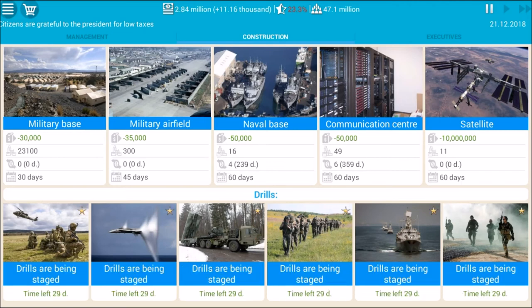Since we've done the drills and built the naval and communication centers, our income has dropped to just slightly above 11,000, which isn't great. But our popularity will rise after our healthcare centers are built, and we may again increase the retirement age or decrease the basic wage.